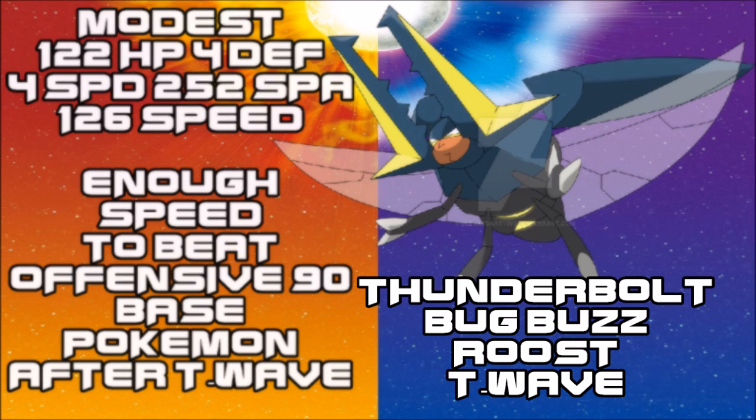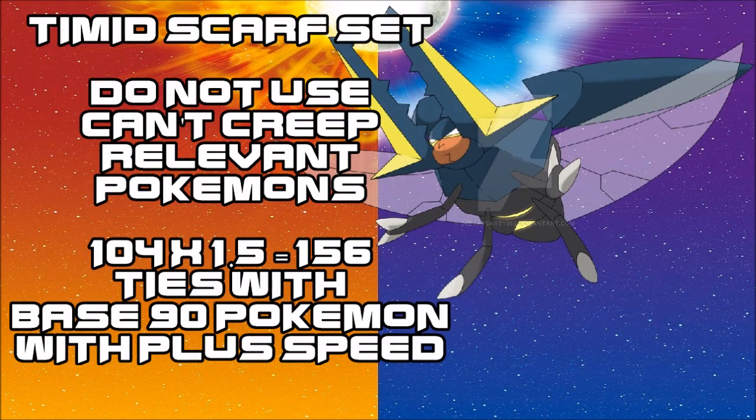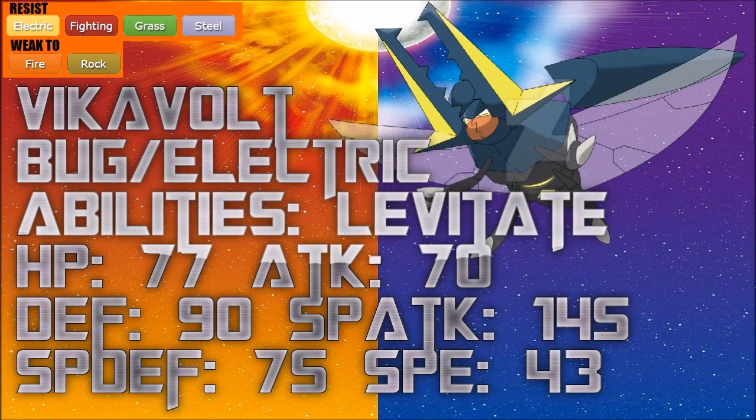The last set is basically just a footnote: do not use the Timid Choice Scarf set. It is terrible due to its bad Speed — you can't capitalize on Thunder Wave or Agility, you won't be able to creep or outspeed base 90 Pokémon, only tie with them, making it a blind gamble. You're already slow enough to be outpaced or outmaneuvered by other Pokémon. Scarf is not a good set; avoid it at all costs.